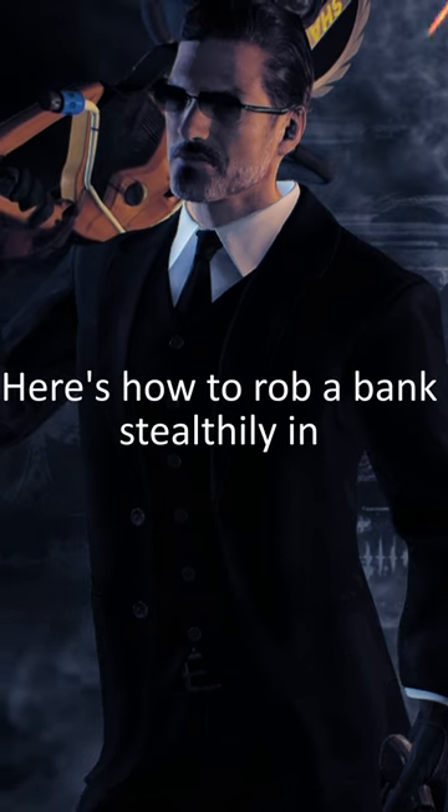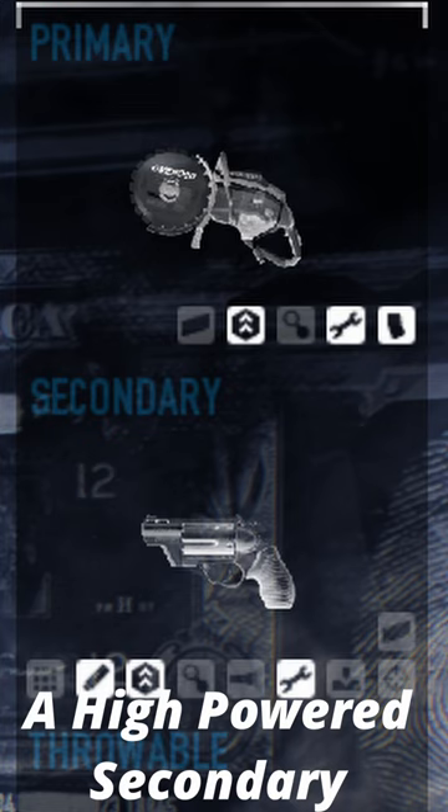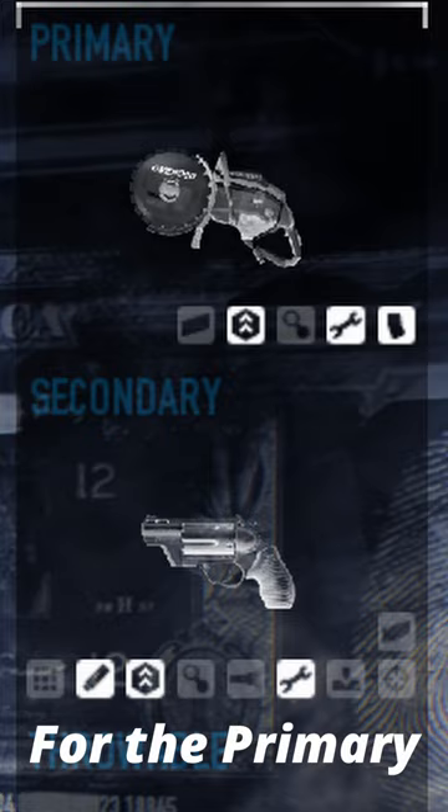Here's how to rob a bank stealthily in Payday 2. First, for your loadout, I suggest having a high-powered secondary suppressed shotgun, such as the Judge, and a saw for the primary.